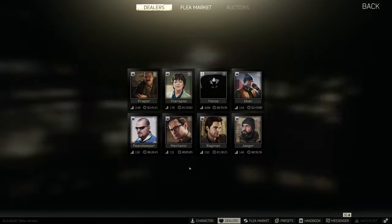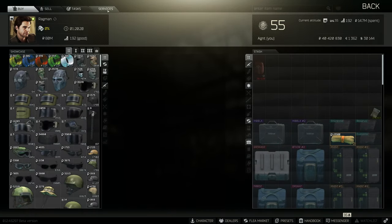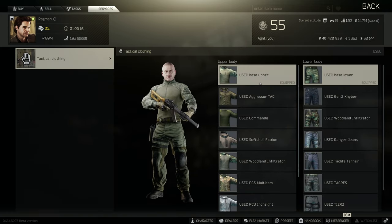In order to access clothing, you need to go to Trading and click on Ragman. In the upper part of the screen, next to Tasks, you'll see Services. Click on that and you'll see everything. There are currently 9 options for upper body and 8 for lower body as a Yusek. We'll start with the upper body first.